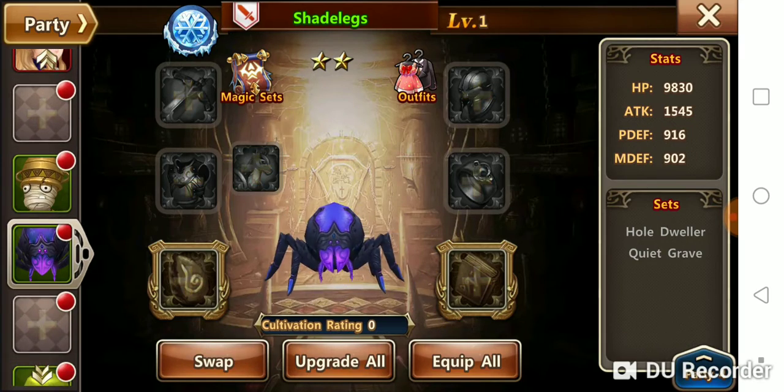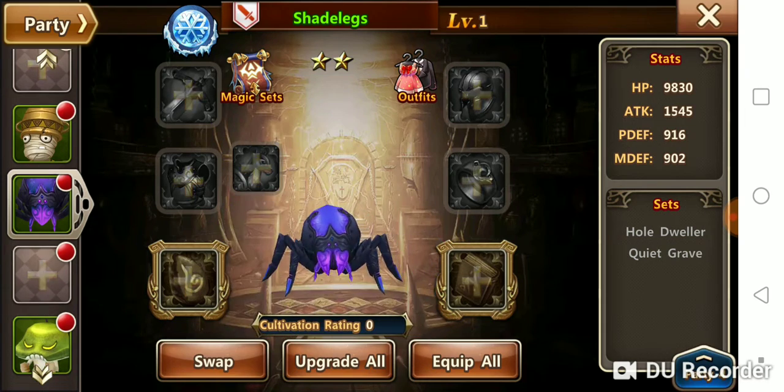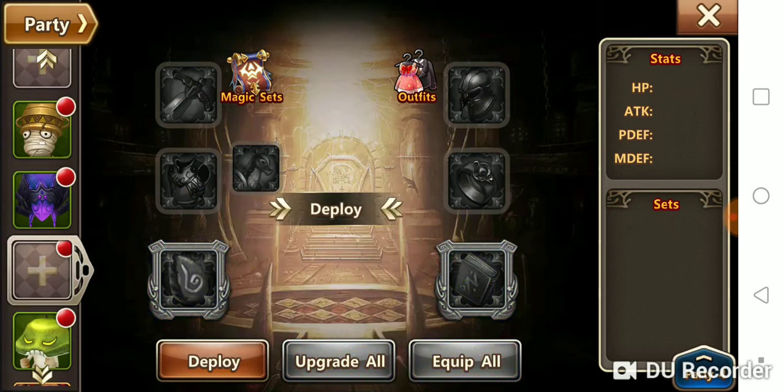I've already gone through and grabbed some. I had three six-star heroes on this party, and I put in these three green ones.